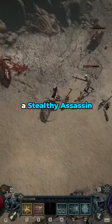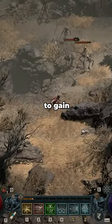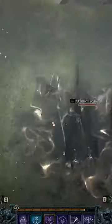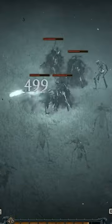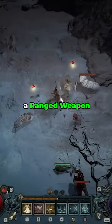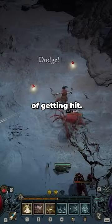In Diablo 4, the rogue is a stealthy assassin who's adept at moving swiftly, so they can choose to reposition themselves to gain the upper hand in combat or retreat when things get too precarious. Unlike barbarians, they can quickly switch between melee and ranged weapons such as daggers, swords, and bows, making them extremely versatile. This allows them the flexibility to swap to a ranged weapon when facing difficult enemies, keeping them at a safer distance and lowering their chances of getting hit.